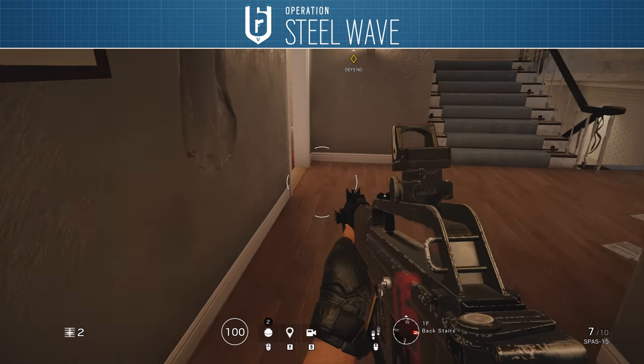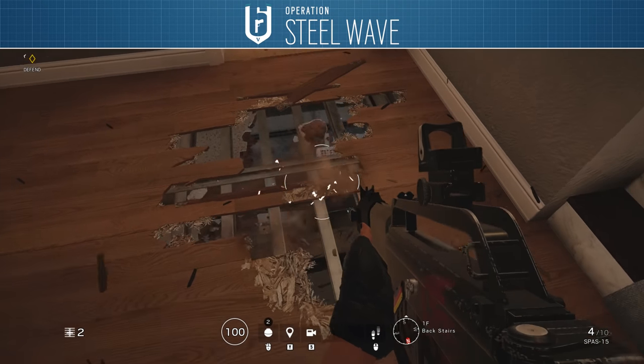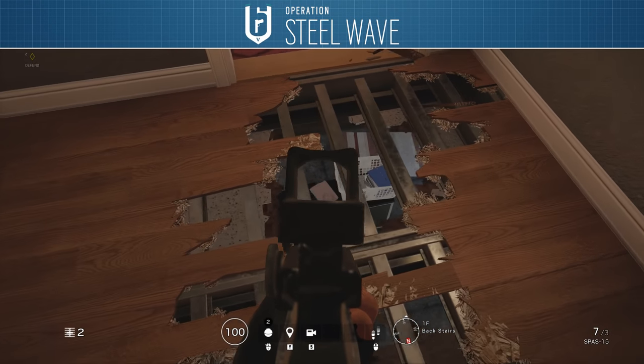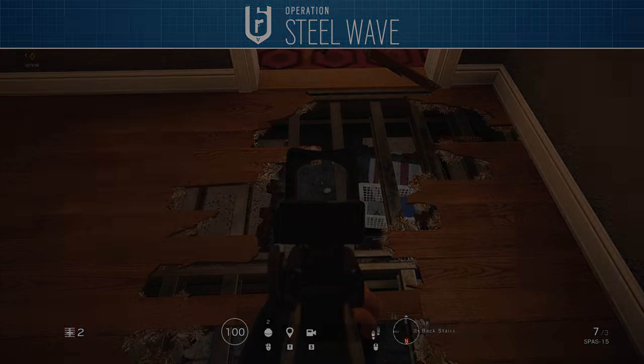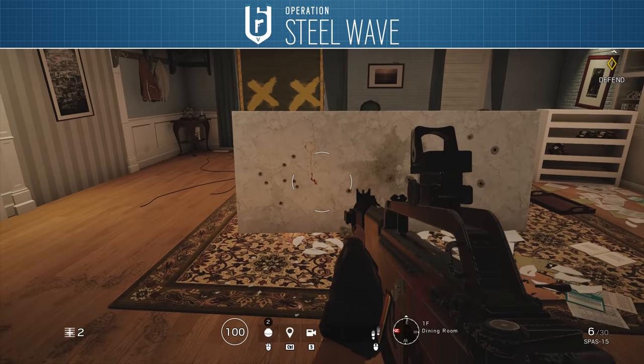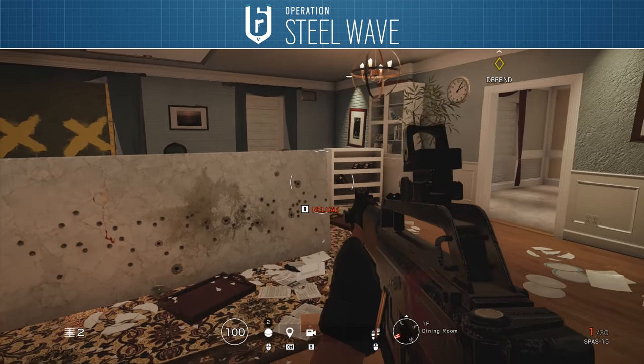Finally, opening up a small section of floor right in front of the music room door can give you a great view onto anyone hunkered down in the corner behind the cabinet trying to contest the doorway to back stairs and over into gym. The final old part of the first floor is over to the east — the dining room and the office.